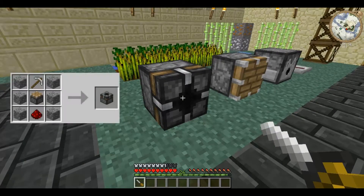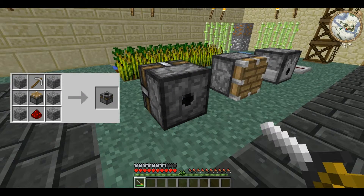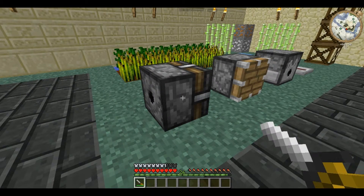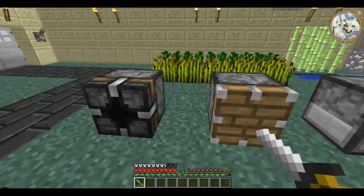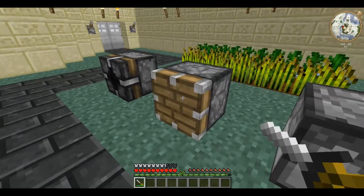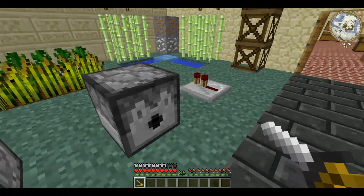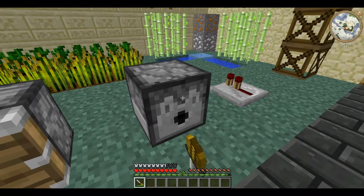So this is the block breaker. You just right-click and it takes a usage on the screwdriver, and it will cycle through each of the six facings. This also works on pistons and dispensers, but dispensers only go through four.